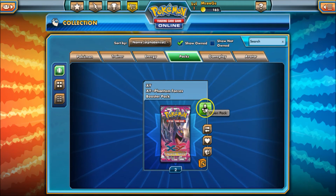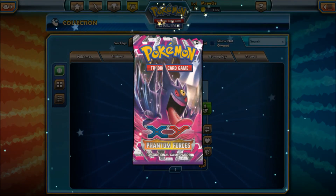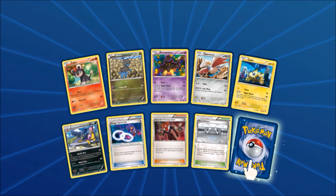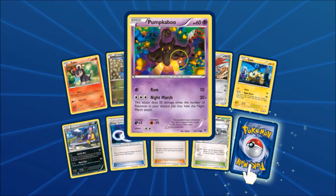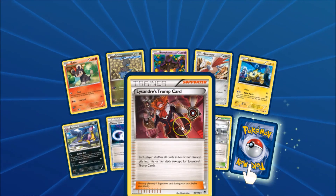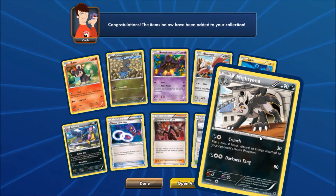It's Phantom Forces time — the set that gave birth to the Night March deck. Let's see what we get. Speaking of Night March, there's two of them right there. We got a Litwick, a Ditto, a Pumpkaboo, a Skarmory, a Joltik, a Lampent, a Gengar Spirit Link, a Lysandre's Trump Card, a Steel Shelter. And the rare in this pack is a Mightyena.